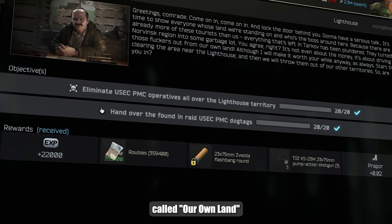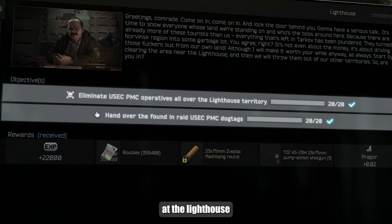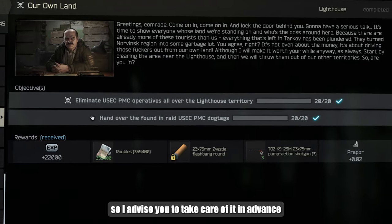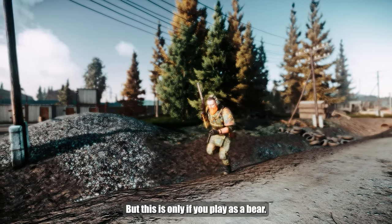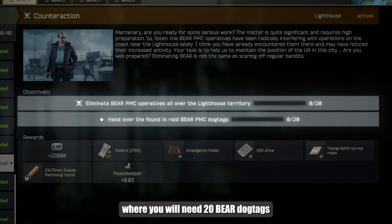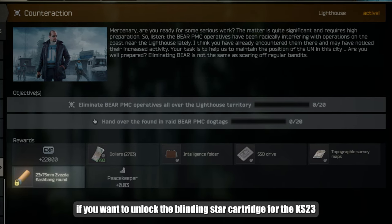There is also a mission called Our Own Land, where you will have to defeat as many as 20 USAC at the lighthouse and bring the same number of dog tags. The quest opens only at level 30, so I advise you to take care of it in advance. But this is only if you play as Bear. If you choose USAC, then you will have an alternative quest called Conoraction, where you will need 20 Bear dog tags.